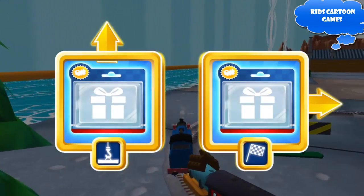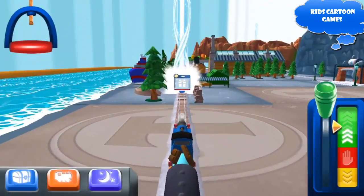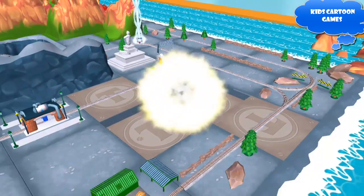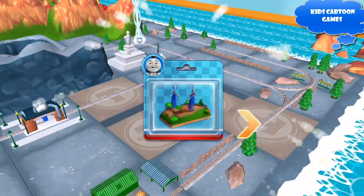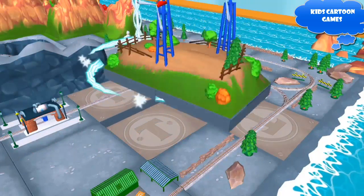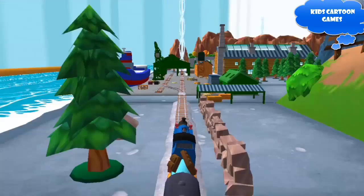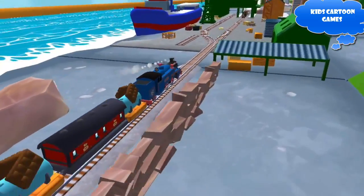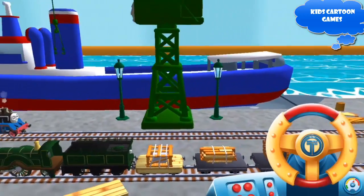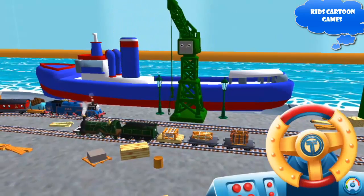Where should we go next? Forward leads to the Brendam Docks. Let's go! Just slice across it or tap it to open. Can you help Cranky the Crane unload our friendly engine and put the special deliveries onto the boat? Wind the crank to lift and lower the deliveries. Excellent!